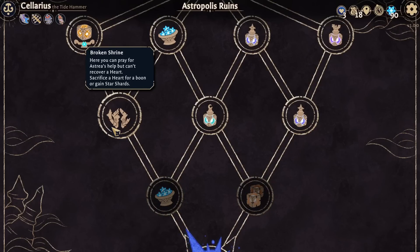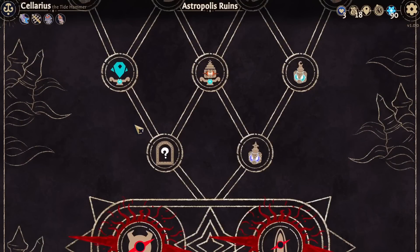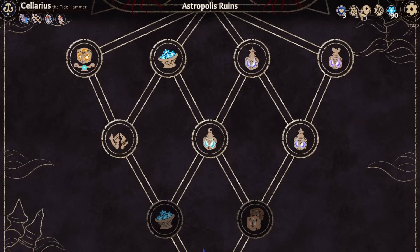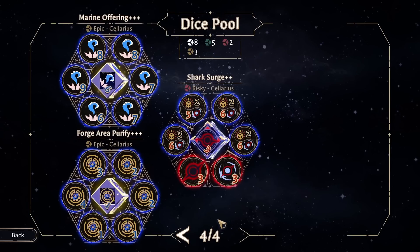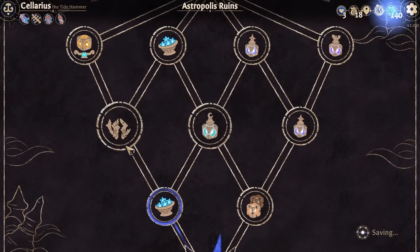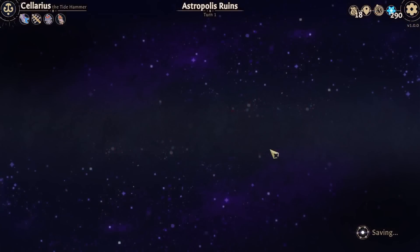Okay, can't recover a heart, but can sacrifice heart to gain money? It's tempting. Yeah, we want to make some money so I can actually go to the sentinel shop and upgrade it. Because I could also duplicate a die in my pool. The problem is most of the dice I would duplicate are epics. Star shards go here - we're not going to sacrifice a heart, we're just going to gain 100 star shards. And I could go shopping, but we're forging enough, so I think I'm not going to.